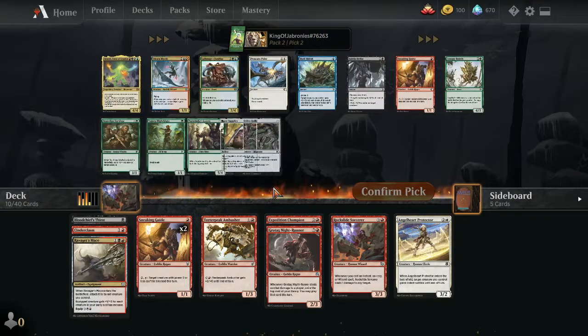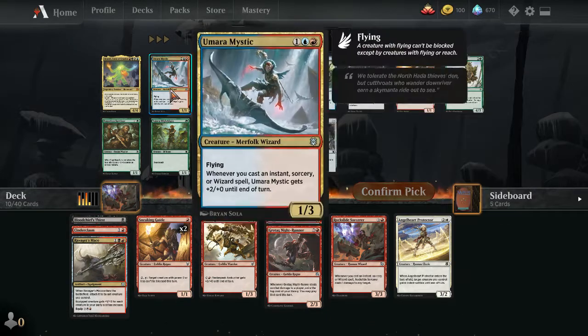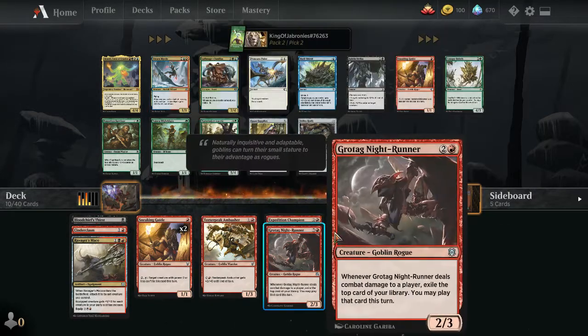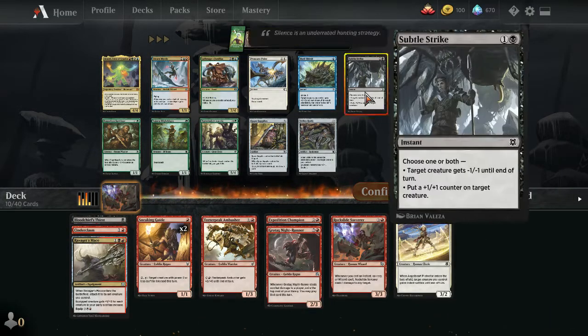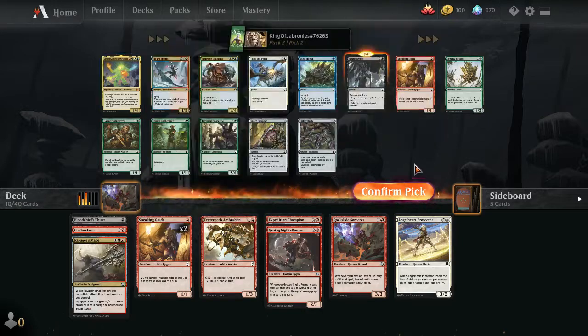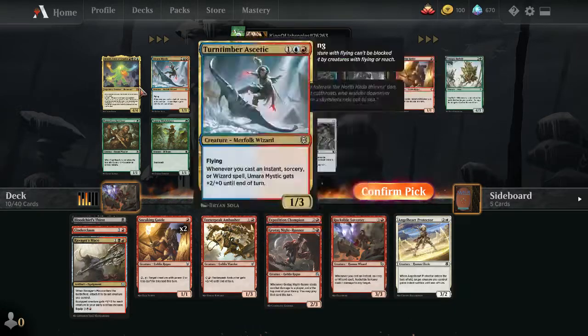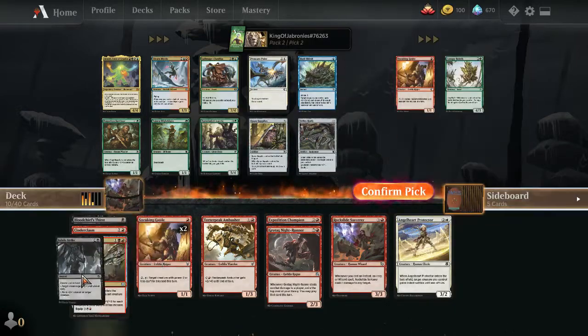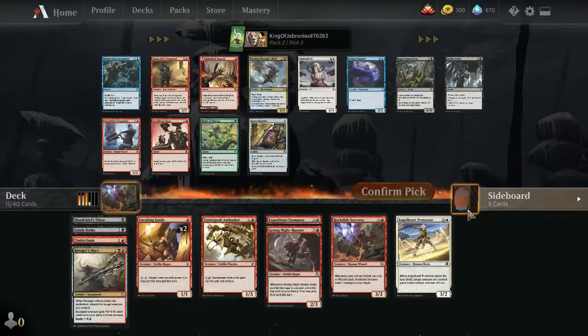Pack 2, Picks 2-3: The pack doesn't look exciting. Could take Subtle Strike, or speculate on blue-red wizards with a wizard card, but we don't have enough wizards. Could rare draft but I don't care about the rare — I should have enough wildcards eventually. Taking Subtle Strike here as a nice interaction spell that can make combat a nightmare for the opponent.